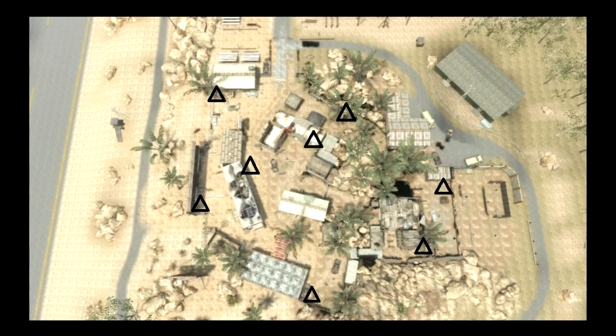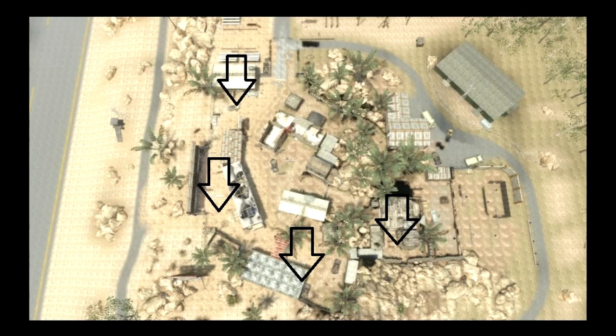The way free-for-all spawns work is basically if your back is turned to the spawn, the game will spawn there because it's considered a safe spawn. I don't know if they'll tweak this in the future, but this is how it works now.